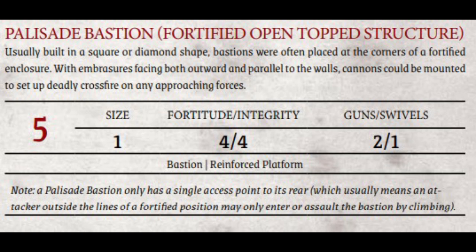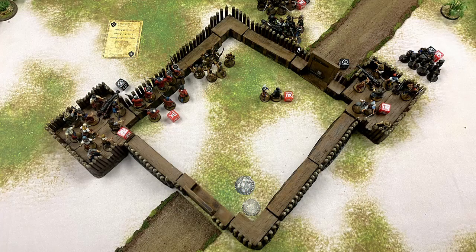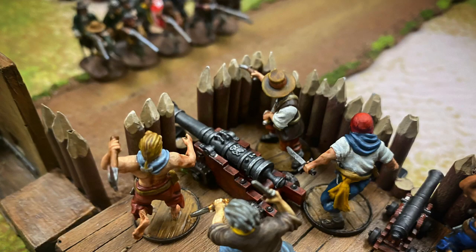The bastion has four embrasures allowing the cannons to cover all sides in the four cardinal directions. The bastion has two special rules: the Bastion rule, which lets you mount and dismount cannons — there are four ports but only two cannons at a time, and you can use a dedicated action to dismount and remount them at a different opening — and Reinforced Platform, which lets you mount heavy cannons, which is exciting.